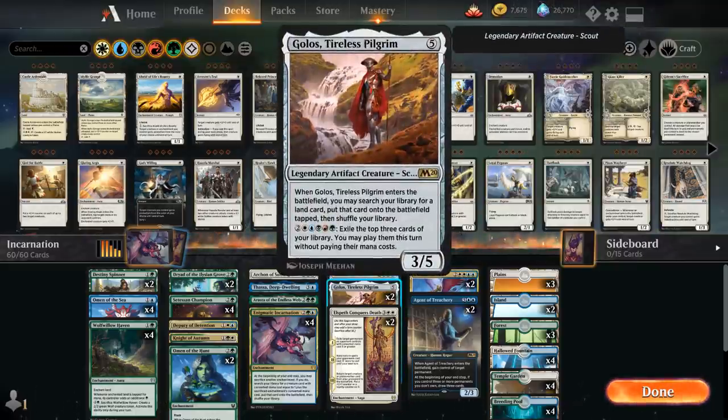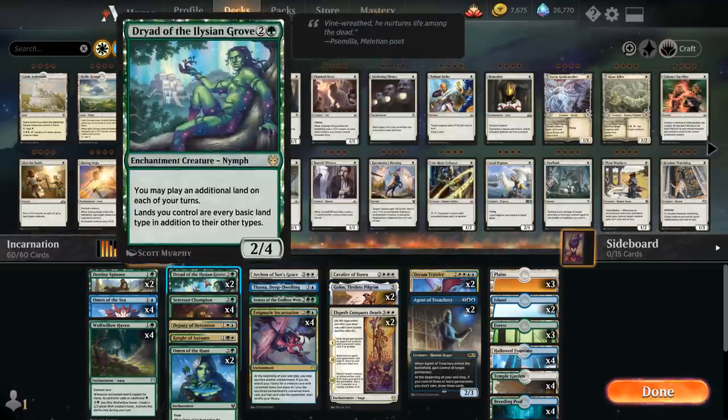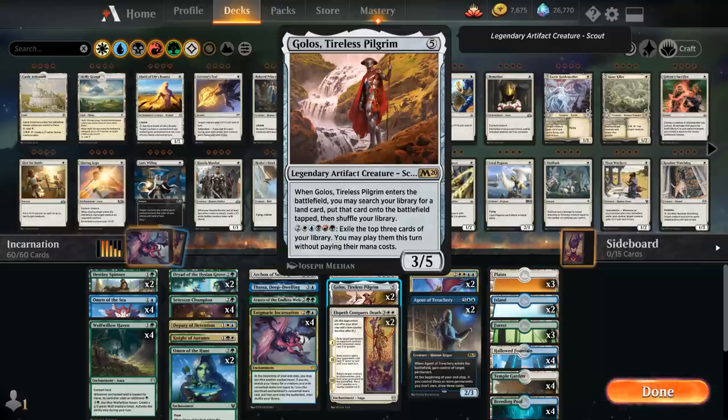We also have two copies of Golos, Tireless Pilgrim — a 3/5 legendary artifact creature that when it enters the battlefield lets us search our library for any land card and put it onto the battlefield tapped. It also has an activated ability: for seven mana total, exile the top three cards of our library and play them this turn without paying their mana costs. Our mana base doesn't have red or black sources, but Dryad of the Elysian Grove can turn our lands into every basic land type, so we can potentially activate Golos' ability that way.